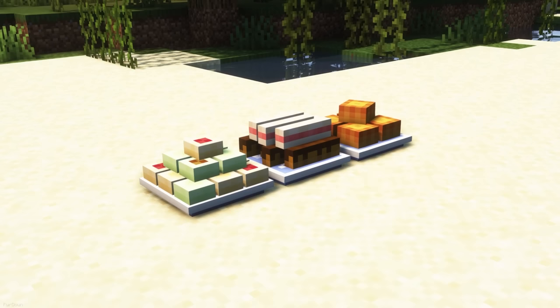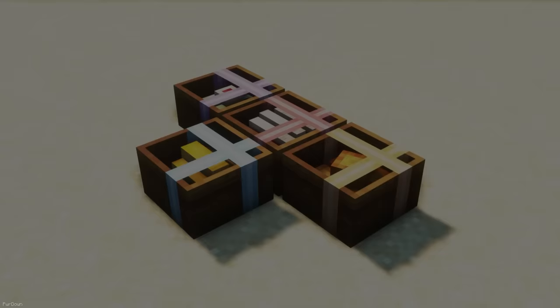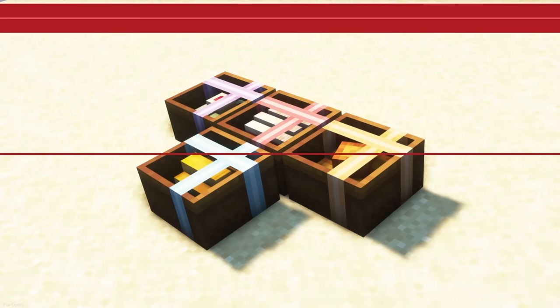This pack also changes Cakes so that they look like different pastries. Unfortunately, there's no way to manually pick the type of cake displayed, as it's randomly determined by the position in the game world. By adding candles to the cakes, you can place them into gift boxes, with the color of the candle determining the ribbon color.